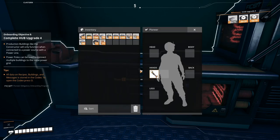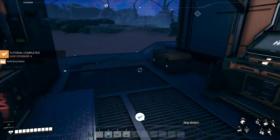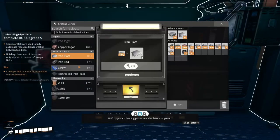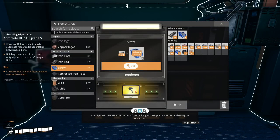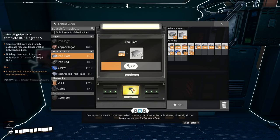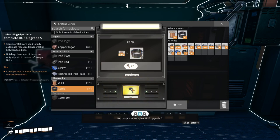Let's give it there and upgrade the Hub! Hub upgrade 4: Landing Platform and Utilities completed. Conveyor belts connect the output of one building to the input of another and transport resources. Due to past incidents, I have been asked to issue a clarification: portable miners obviously do not have a connection for conveyor belts. There is nothing to suggest visually or functionally that they can be connected. If this is something you struggle with, do not worry - FICSIT has alternative uses for all their pioneers. Next objective: complete Hub upgrade 5.